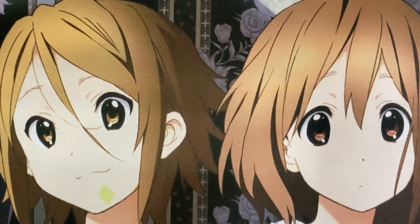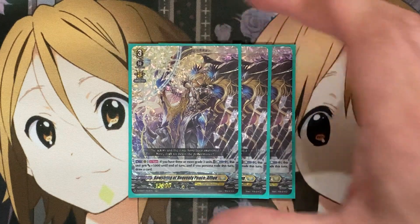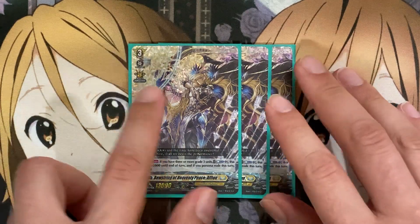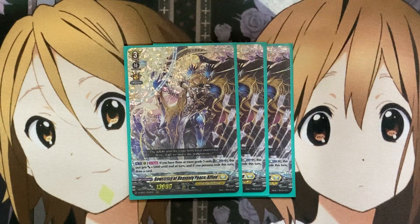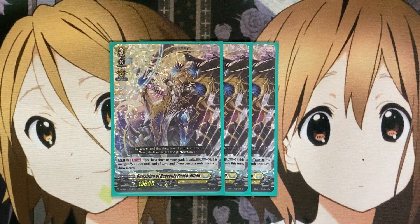The newest card from the Festival Collection is Bowstring of Heavenly Peace, Affion. On rear guard, once per turn, if you have three or more Grade 3 units, Counter Blast 1, this unit gets plus 5,000 until end of turn, and if you Persona Rode this turn, you draw a card. Being once per turn is why I'm only running three copies — you can keep it on the field and use it again next turn. If you have soul buildup, it can also provide boost alongside Dark Strain Dragon. Three copies is really enough for that draw power and the plus 5,000 boost.